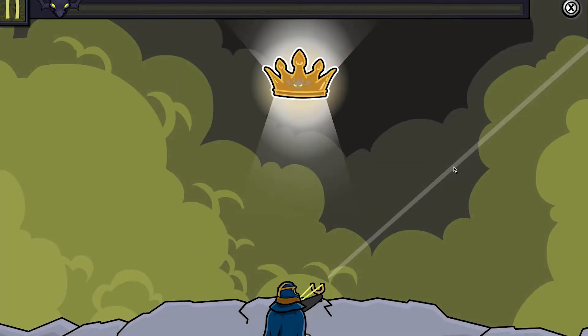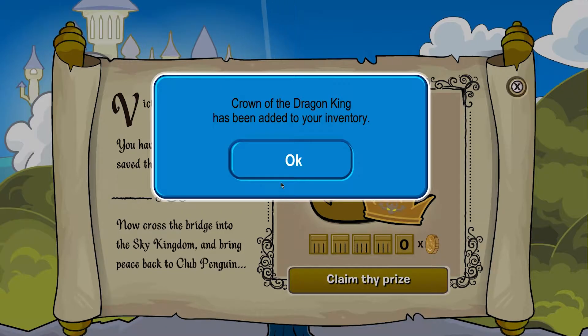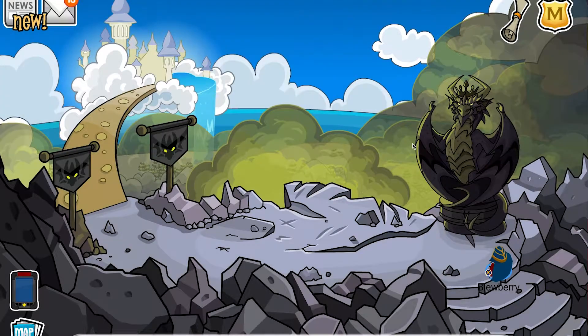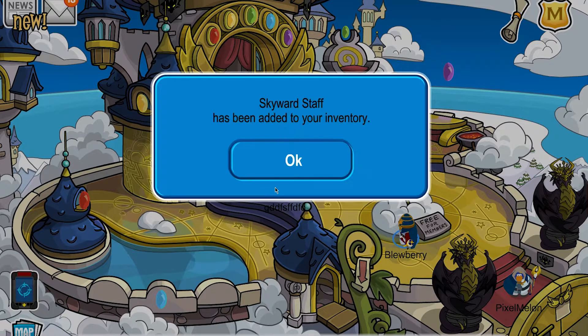And there we go — we have officially defeated Scorn. There is his crown right there. You can see the kingdom in the background — we just saved it. The Crown of the Dragon has been added to your inventory, which is a pin. Victory is yours. You have defeated Scorn and saved the kingdom. Cross the bridge into the Sky Kingdom and bring peace back to Club Penguin. We got 380 coins. Now we can head across this bridge to the Sky Kingdom and grab the Skyward Staff — add it to your inventory.